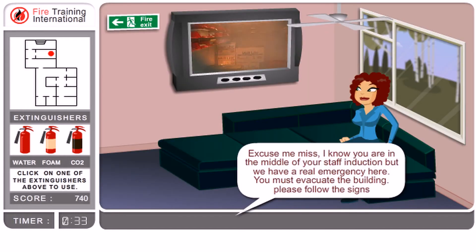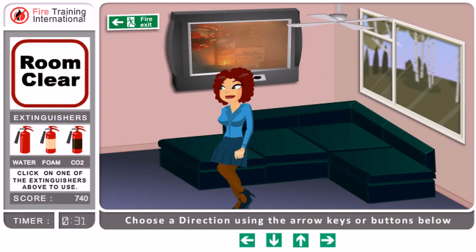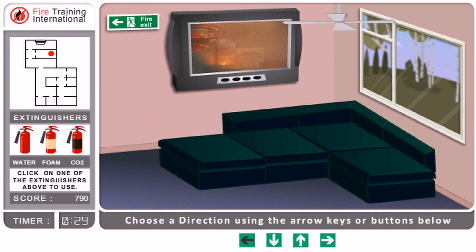The first action to be taken if you suspect or know there's a fire in the building is to let everyone else know.